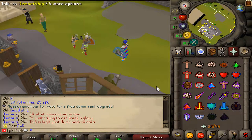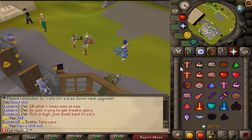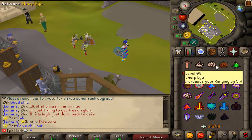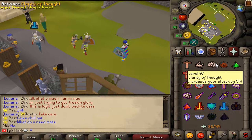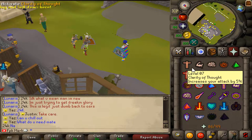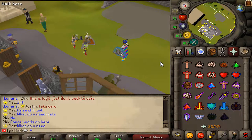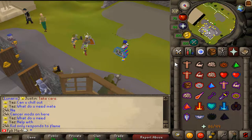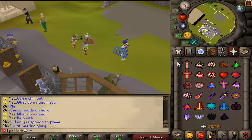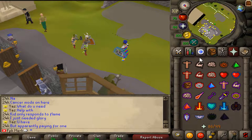Okay guys, this is it for today's video. Make sure to come online and play Lunaris RSPS with me. I have been playing this server for quite a while now and I can say that this is a really really good RSPS — it's one of my favorites at the moment. There are also really good benefits when you join the server. For example, if you join and vote you will get free donator rank. Make sure to come online and play with me guys, till next time, goodbye.